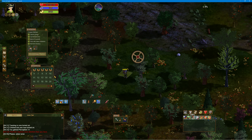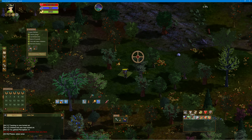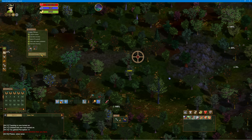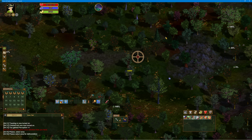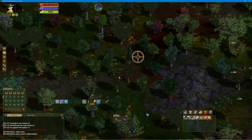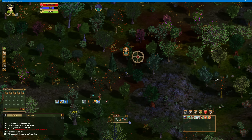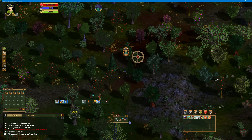Now that that's set, close out of that, close out of your inventory, move it out of the way, and then pick the area that you want to work. Get a pretty big area just to show - click Start and then drag a box. Let's do it right here and we'll get this all cleared. Once you let go of your left click it will go ahead and start the automation. That's all there is to it - that's the start of the chopping bot.